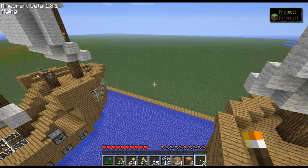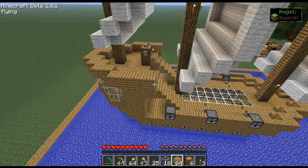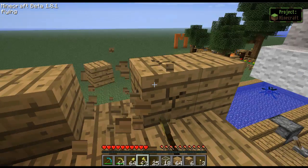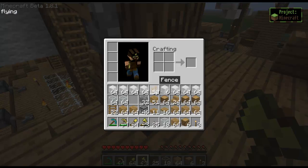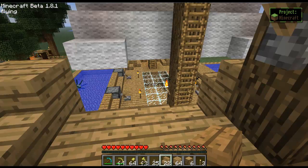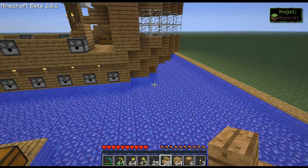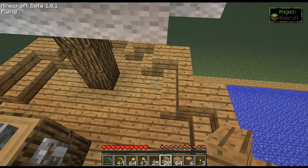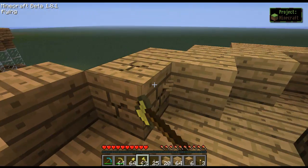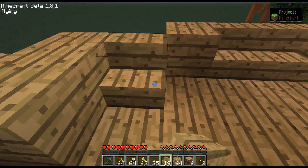I realized I messed up with the railing, so let's fix this. Take out your axe, chop off these two, replace them with stairs. Place one there, remove the other one. Take out your axe again, take out this one and this one. Lay down two.